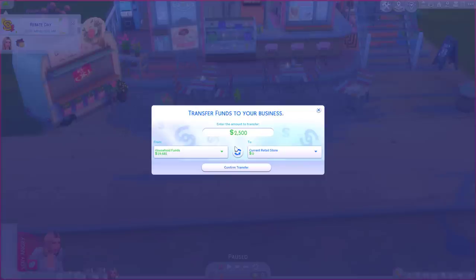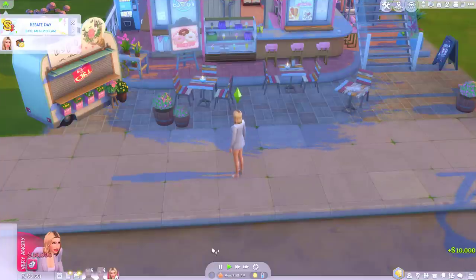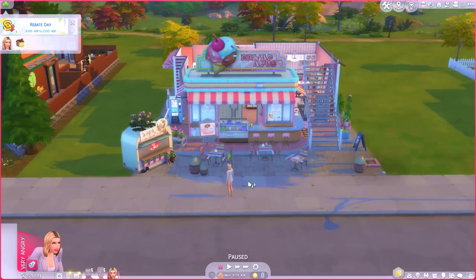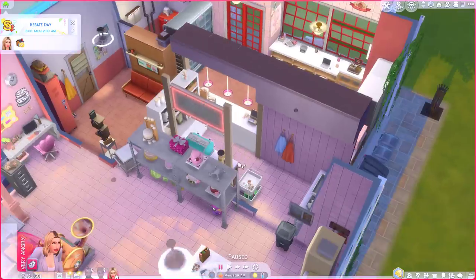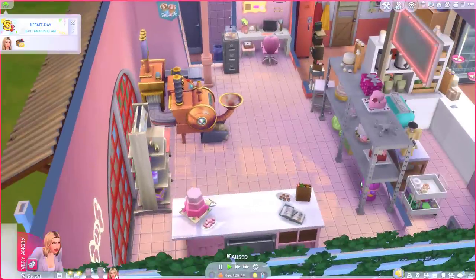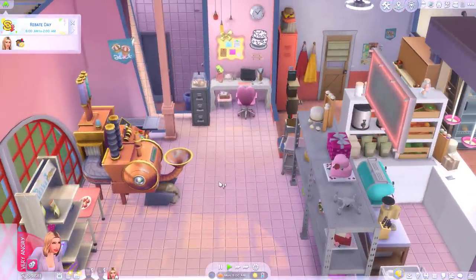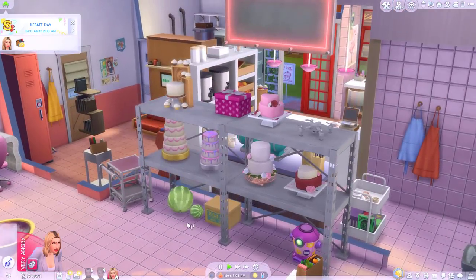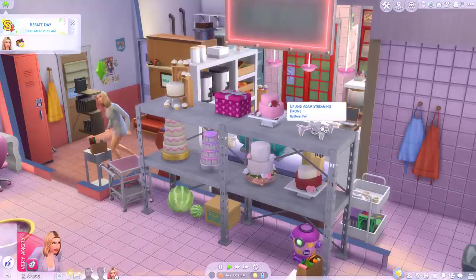Here we are. 2,500 seems a bit low — maybe like 10,000 into the business. So this is my bakery. It's got a cute little van out front. This is the inside. I think this might be like the storage room where we do the baking and the cooking. Maddie has no skills in cooking or baking — I figured a bit of trial and error. But luckily the creator of this lot has already fully stocked my shelves with beautiful wedding cakes and a drone for some reason.